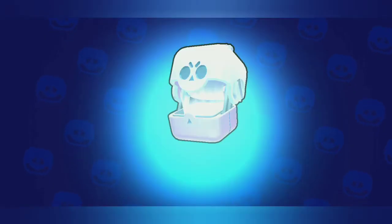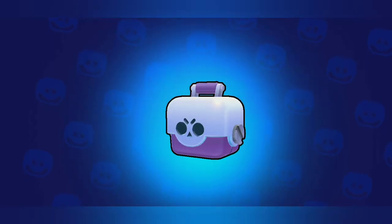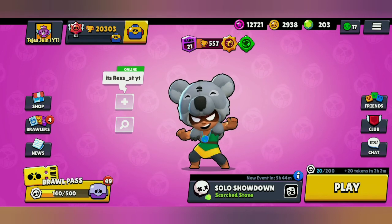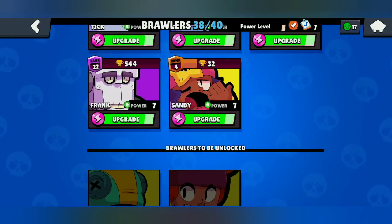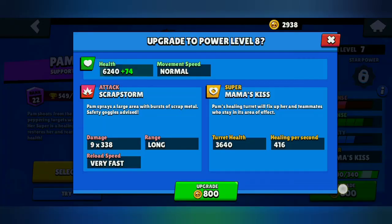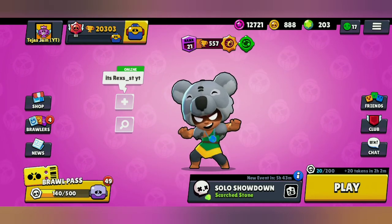Opening the last six boxes — nothing, just coins. I'll be keeping the rest of my 60 big boxes for later. I now have 2900 coins and five more brawlers to upgrade to Power Level 9. I'll go with Pam and upgrade her to Power Level 9. My Pam has also reached Power Level 9, and now I only have 888 coins left.